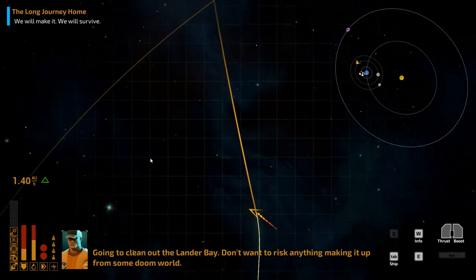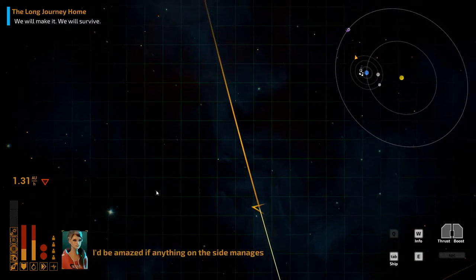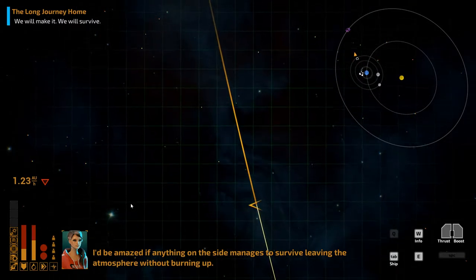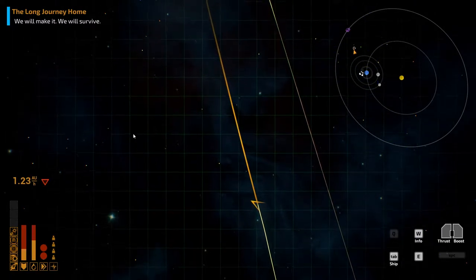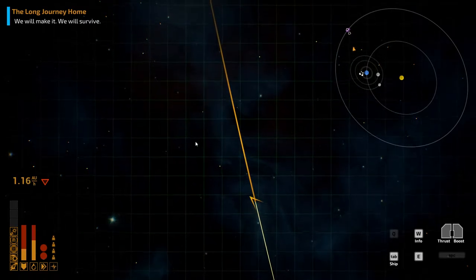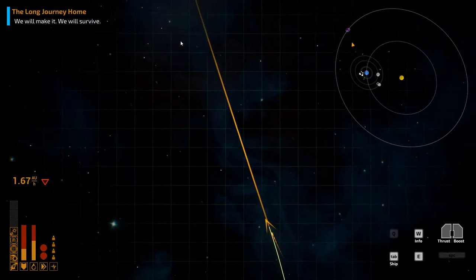Hello everyone and welcome back to The Long Journey Home. Speaking of our long journey home, we're on it right now. We're a bit low on fuel at the moment - exotic matter fuel. Our hull's a bit battered but we've got some trade goods in the resource bay - some gold and plenty of carbonate so we can refuel. We're heading to a specific cluster that'll have a lot of asteroids so we should be able to refuel in space.